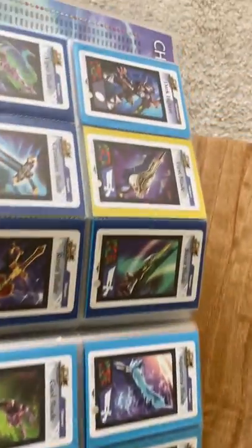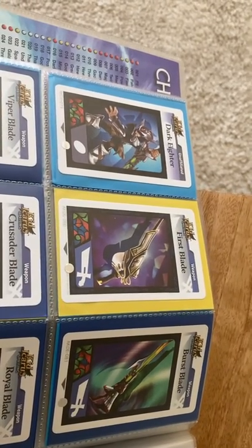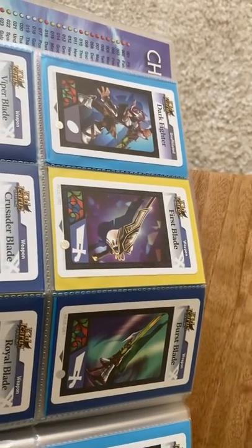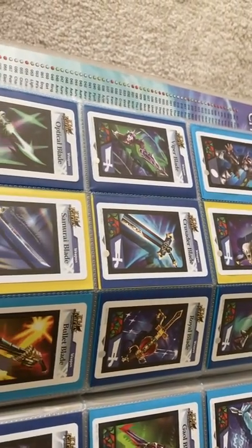I did put them in special sleeves. Light blue signifies the second series, yellow signifies original cards that came with the game, and dark blue signifies the first series.